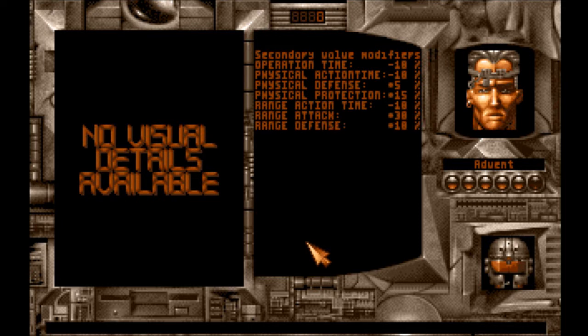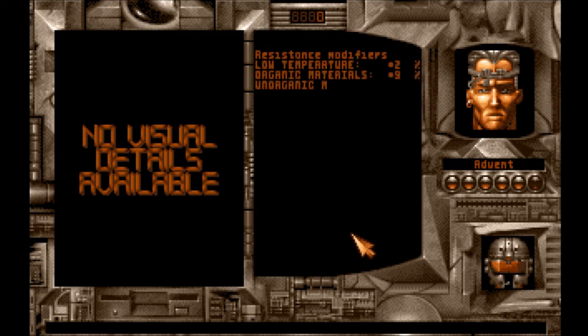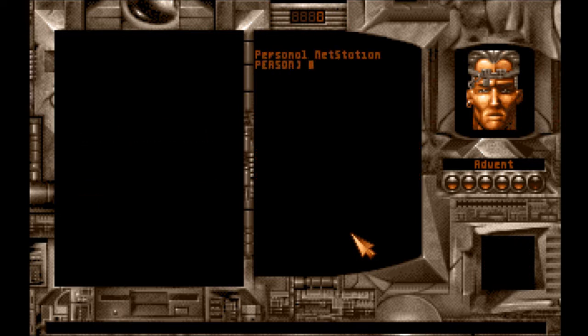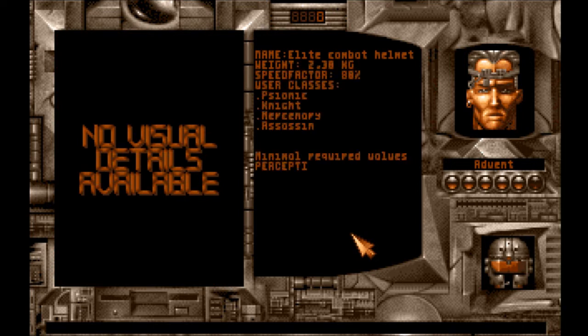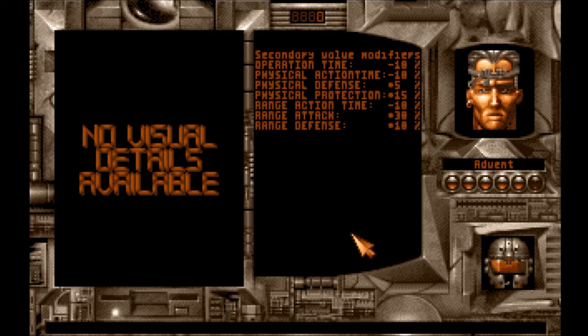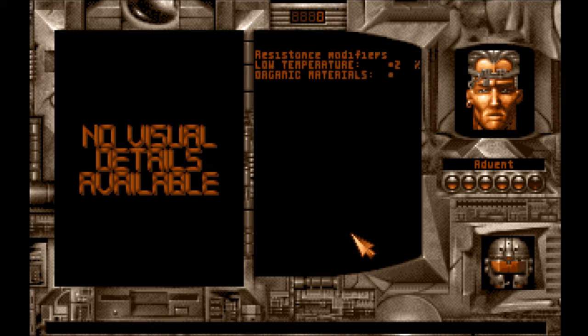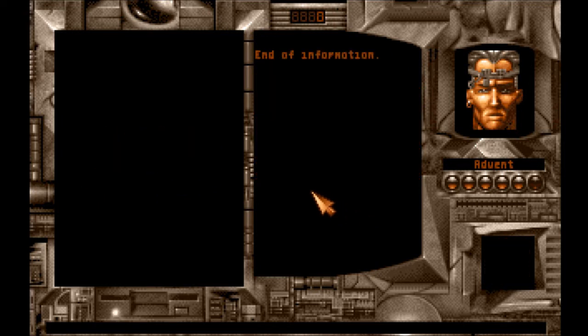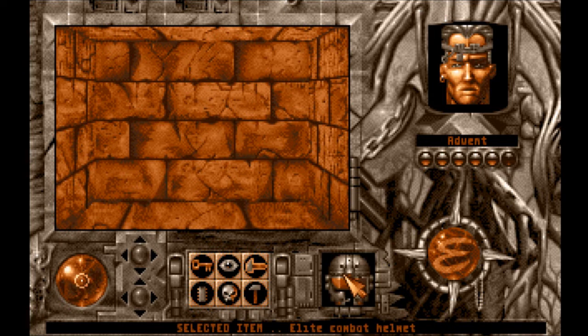Secondary value modifiers — let me get all that stuff. I just want to look. I'm going to give it to Runeclaw. So that's the weight, speed factor is 80%, physical defense and protection: 5 and 15. This has got to be better than the other. Done. Alright, so I got this helmet.